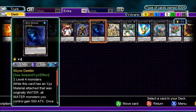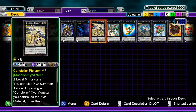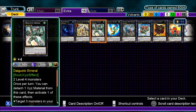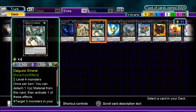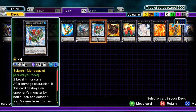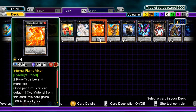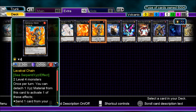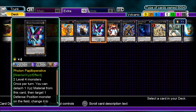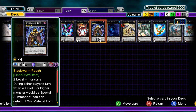Extra Deck includes: Vylon Dweller, Constellar, Number 6 Chronomaly Atlandis M7, Daigusto Emeral, Daigusto Phoenix, Diamond Dire Wolf, Evigishki Levianima, Heroic Champion Excalibur, Gagaga Cowboy, Gauntlet Launcher, Gem-Knight Pearl, Infernal Flame Vixen, Lavalval Chain, Mecha Phantom Beast Dracossack, Photon Papilloperative, Photon Strike Bouncer, and Number 82 Heartlandraco.